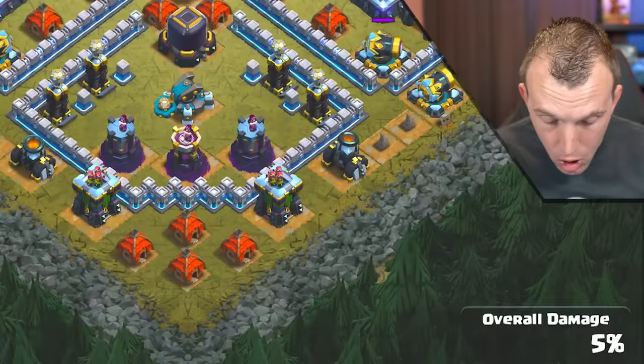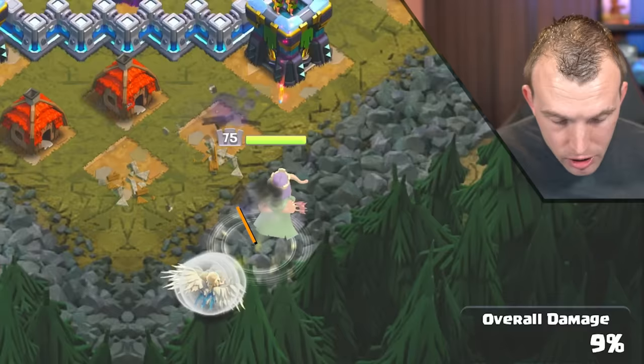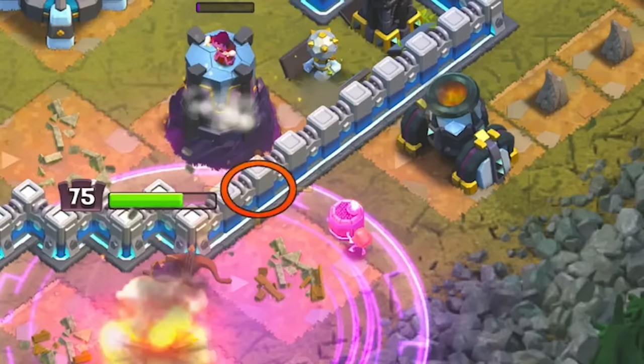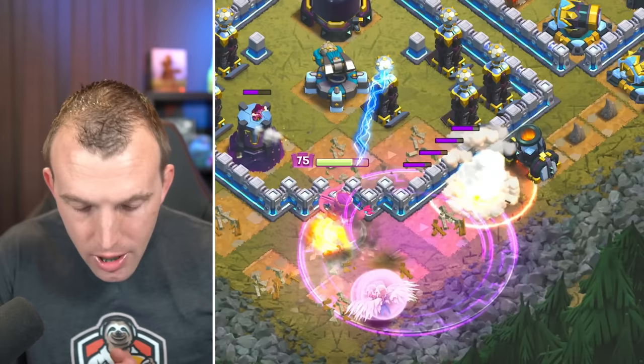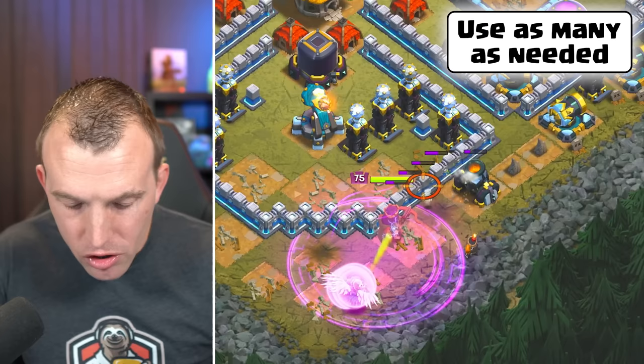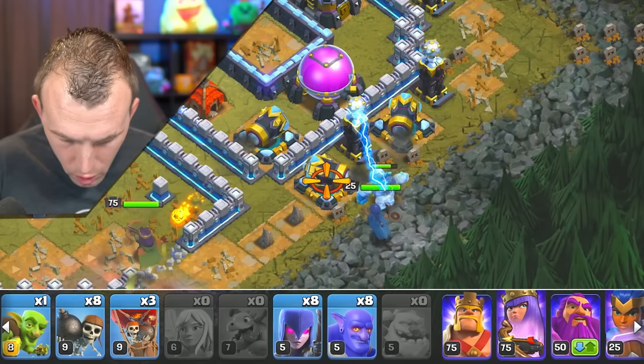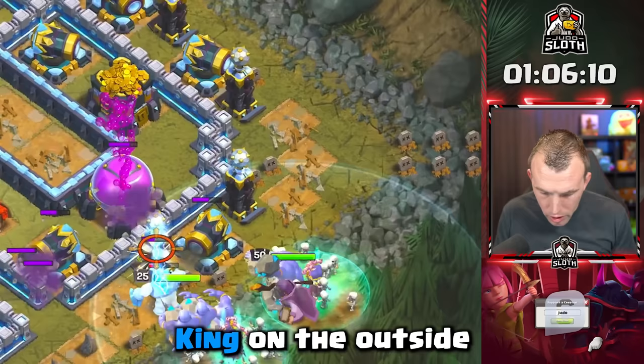Queen to the southern area of the base, followed by 5 Healers, and you want to use 2 Balloons onto the Archer Tower to the left-hand side. As the Queen steps around to the right-hand side mortar, use a Rage Spell on her, followed by a Wall Breaker to set off the Giant Bomb. Then as she steps back around, you can use 2 Wall Breakers to get through — essentially use as many as necessary. Across to the right-hand side, use an Ice Golem, the Royal Champion, then spread the Bowlers, the Witches, the Grand Warden, and the King on the outside, followed by a bunch of Wall Breakers.